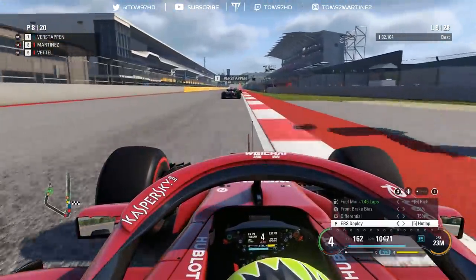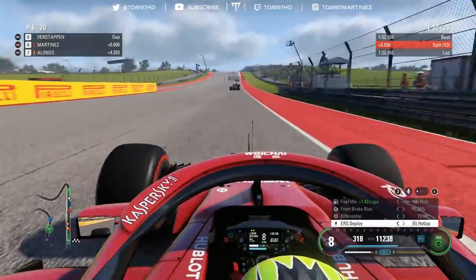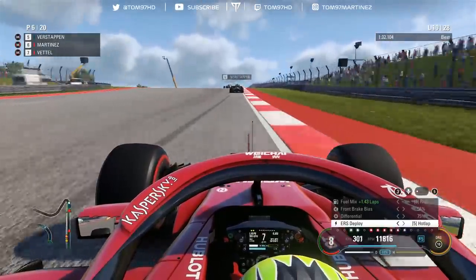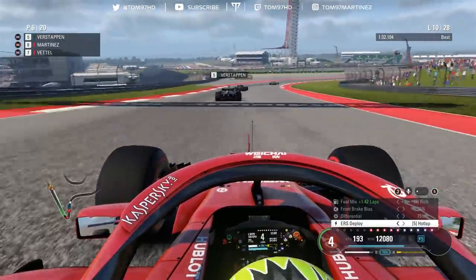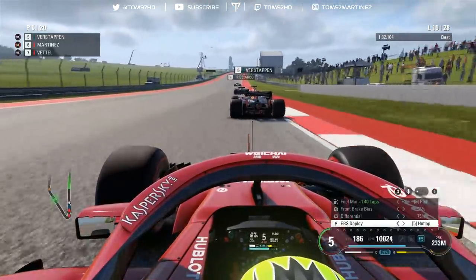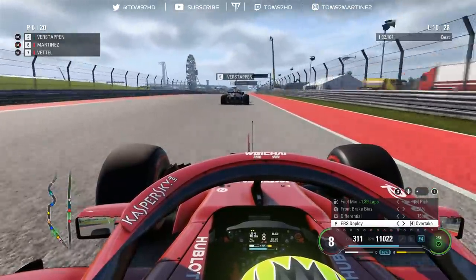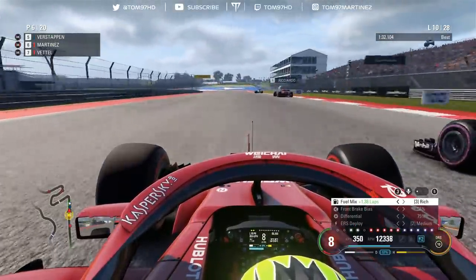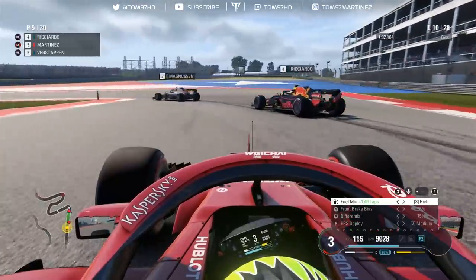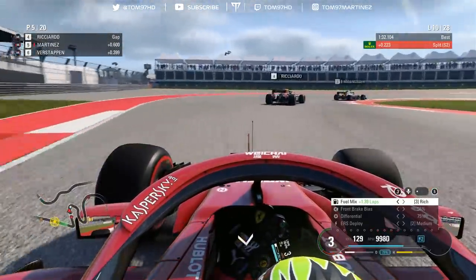The McLaren further up the road also comes in, and we've got DRS range — good news. Burning off a bit of fuel to get lighter and run at a higher engine mode. We close up to the Red Bulls and Haas, pushing Verstappen through the hairpin. We have pretty good straight-line speed compared to the Red Bull. Max has a tow off Ricciardo but we get a very strong tow of our own, go down the inside of the Red Bull — screen freeze in the process — but we take it. Job done. We're now P5.